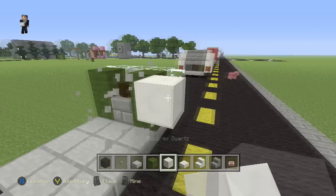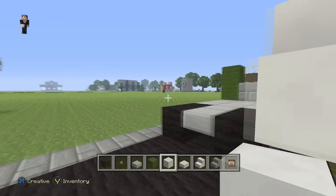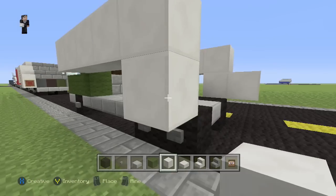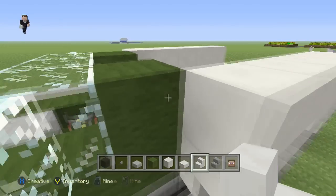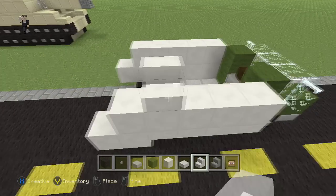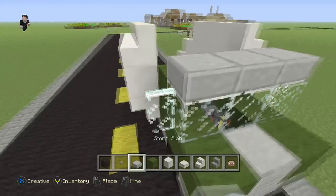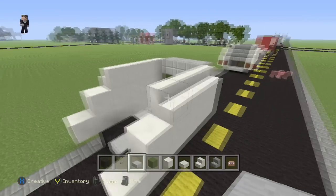Now we can start with the actual garbage area — where the garbage goes in. We're going to grab our quartz block and put five, then down and to the left. Just do the same on this side. We're going to put a block here so we can extend it, and now one, two, three, four, five — right below it and to the right. Now we're going to grab our quartz stairs. Put them upside down so they end up looking like that. Same thing on this side — upside down. And then on the top, just put them normally. Same thing on this side as well. Now after that, we're going to grab our stone slabs to finish the cap. Then another row right here. That's the front of it.